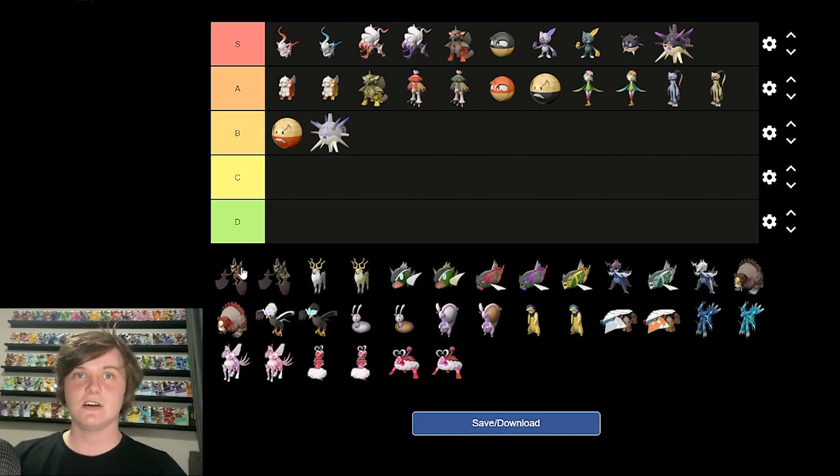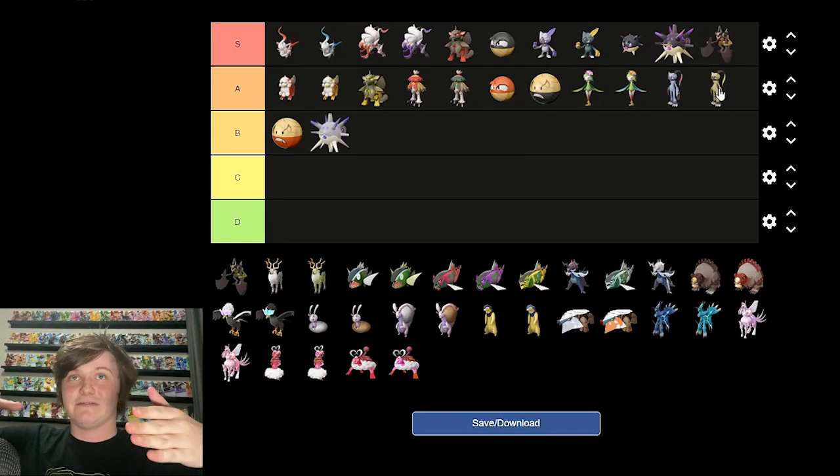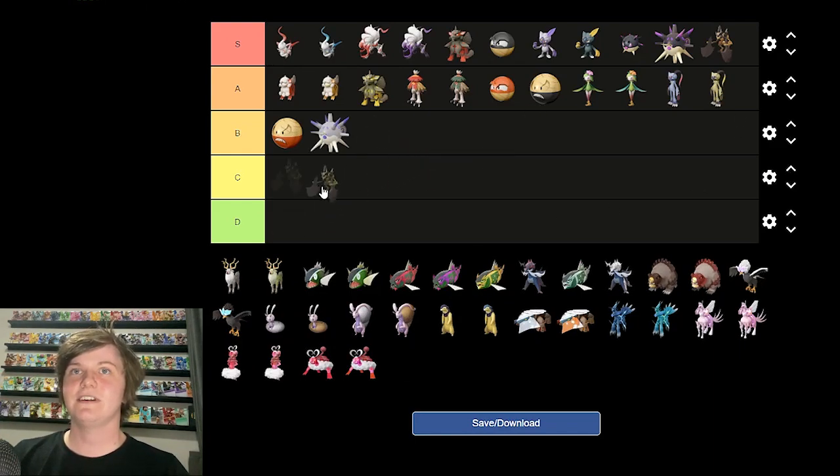Kleavor — a new evolution for Scyther. Really cool, totally unexpected. Never thought Scyther would get another evolution. I love it — S tier. So cool. It's Scyther but instead of Scizor with scissor hands, his hands are now axes. Really cool design. The shiny — kind of gross, not a fan. It's just a downgrade from the original in my opinion — B tier. Still, if I found a shiny Kleavor I'd be ecstatic.